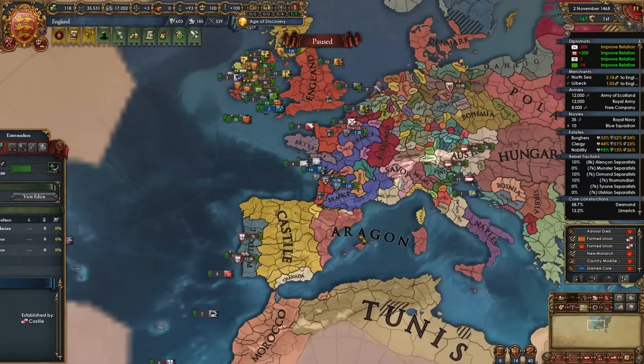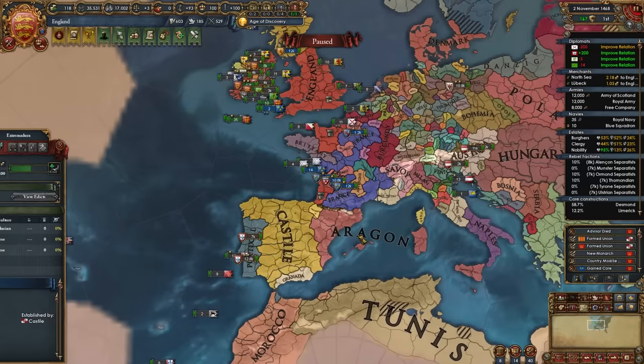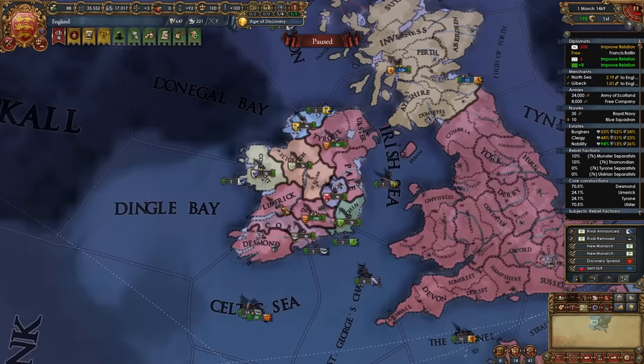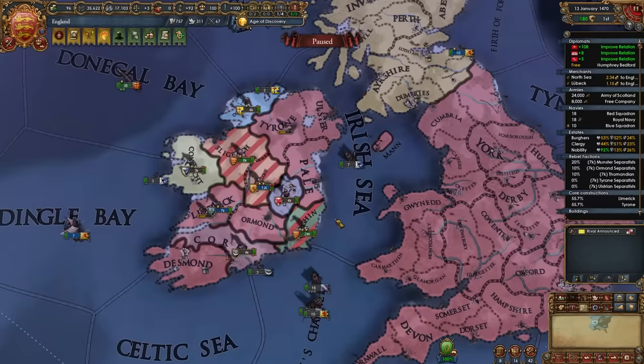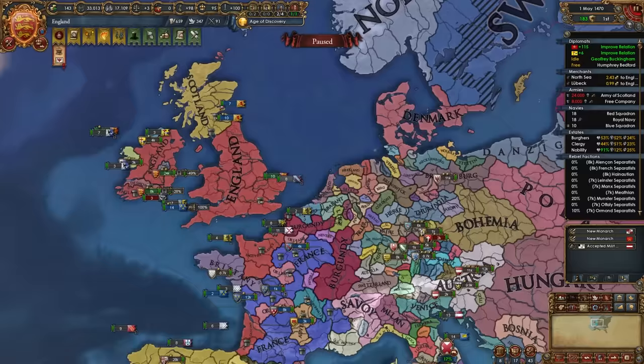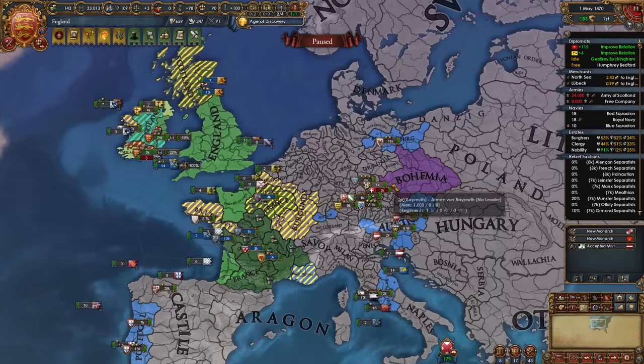The Iberian Wedding just happened in my game — Castile PU'd Aragon, which is pretty common. You may not be allied to either by this point, or you may still be; it doesn't really matter too much. We don't have time to waste, so as soon as you wrap up in Ireland, declare your next war. I'm going to fight Leinster and Offaly in my game, then fully annex them and immediately declare on Connacht, co-belligerenting Desmond and others. Around this point is when you can start working on the HRE plan as well.